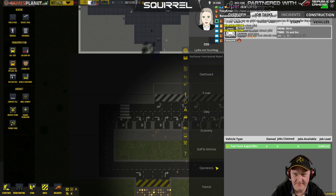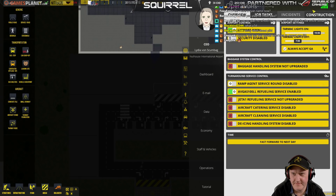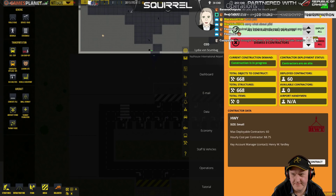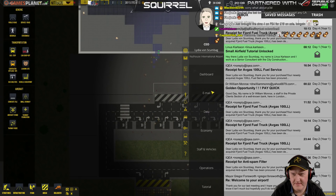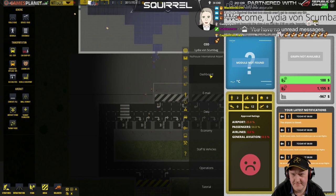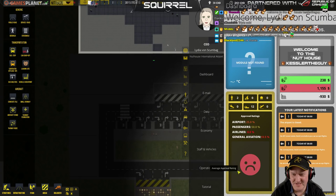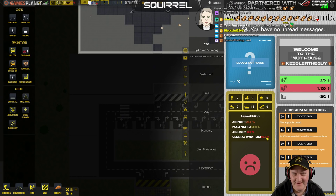Still no applicants. Outrageous. What's this data tab for? It doesn't do anything yet. Module not found. Graph not available. Approval ratings. Average approval rating — sad face. General Aviation 10.5. Oh my god, that is bad. Why are they so upset with my GA service? That's unreal. What have I done wrong?